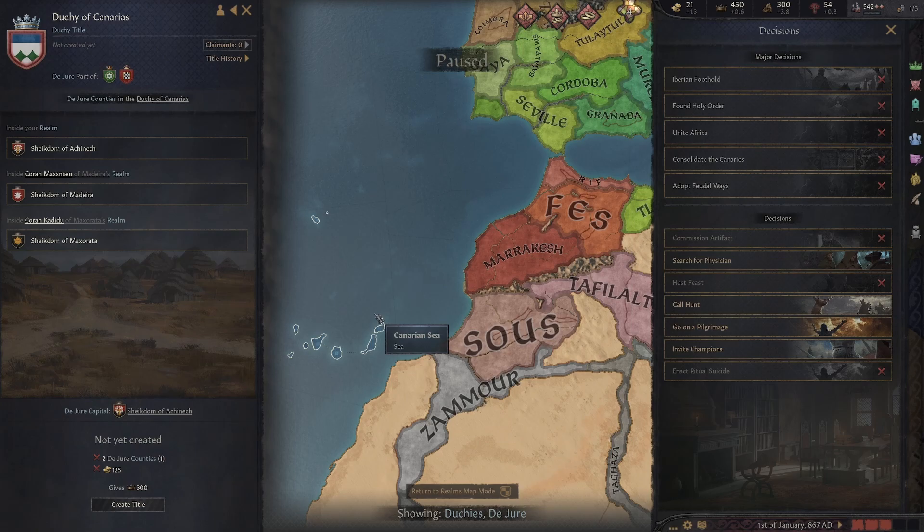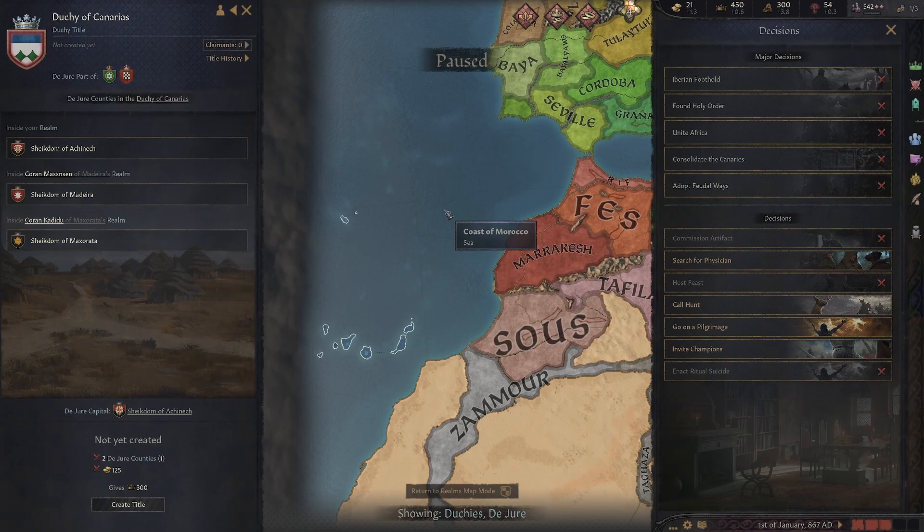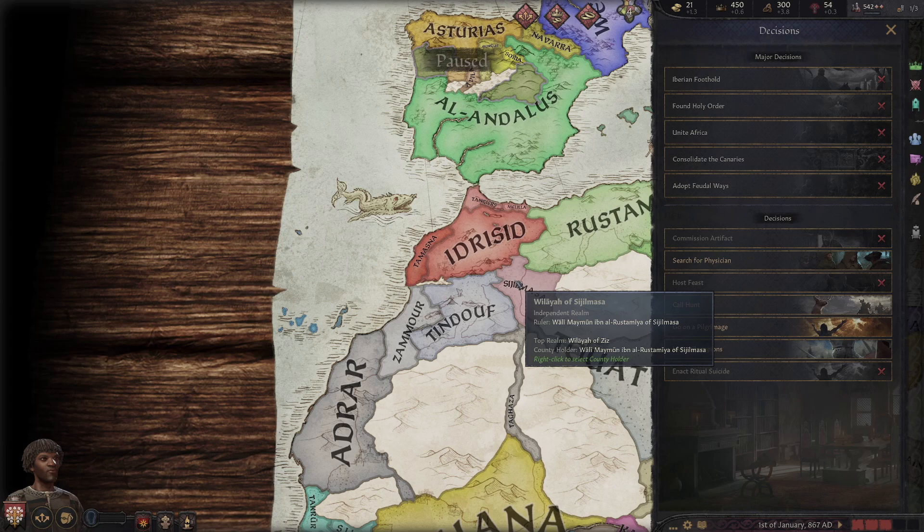So it's a nice little campaign that all works in together. You have the unreformed religion, get that reformed by getting the third holy site over here — it's probably the easiest one to get — and then use that to reform the religion, get feudal, and then use all the bonuses to build up those buildings, get even better, and then use that to expand further from West Africa. I just thought I'd show this off — I saw on Reddit and a few other places that people hadn't realized this was added. It was easy to miss if you don't read the patch notes or watch the dev diaries. So yeah, it looks like a cool campaign.